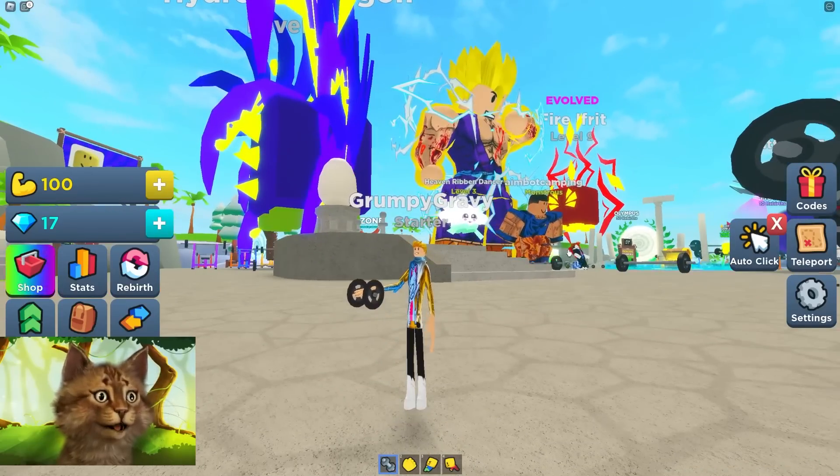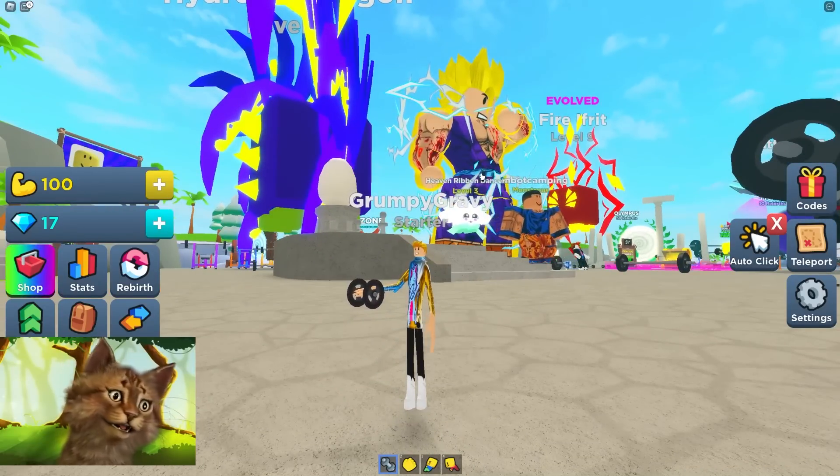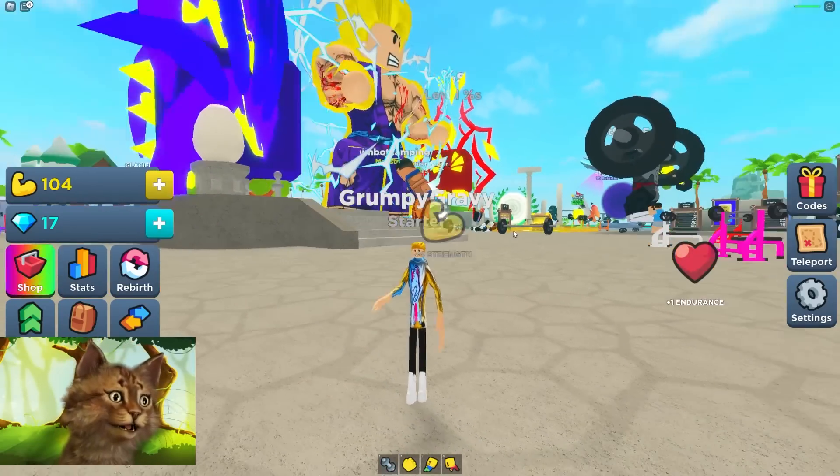So we can use dumbbells here. Oh, is that Goku? That's Goku and Gohan. Look at how much more powerful Gohan is than Goku. That's crazy.